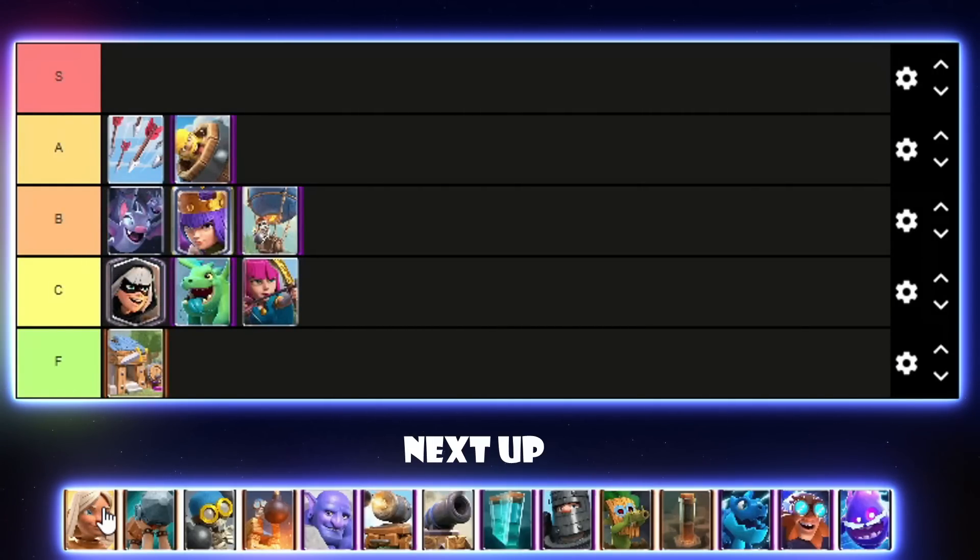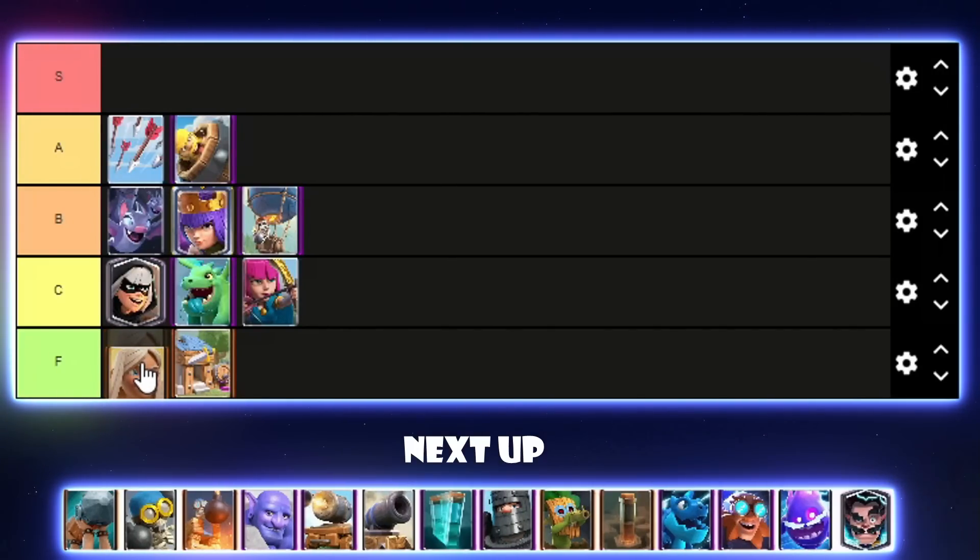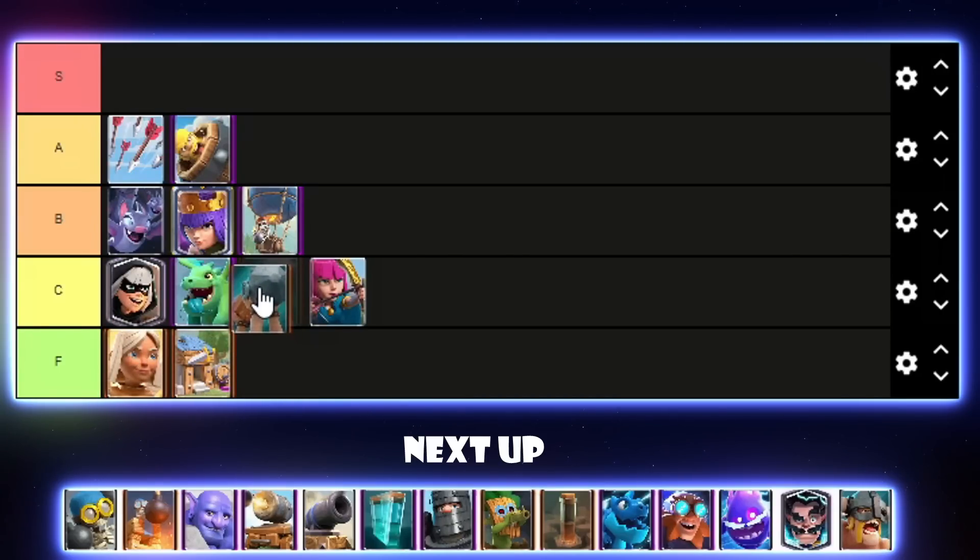Battle Healer got a small buff but it hasn't really done much for the card. You know it's bad if Eagleton doesn't even play Battle Healer anymore — I'll put it above Barbarian Hut in F tier. Battle Ram — people said the HP buff didn't do much, but I feel like it actually made it quite a bit better. It now connects so much more often. I'll put it below Baby Dragon in C tier — it's definitely better than before but still not a top win condition.